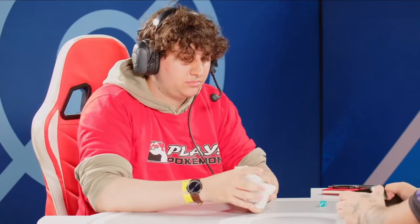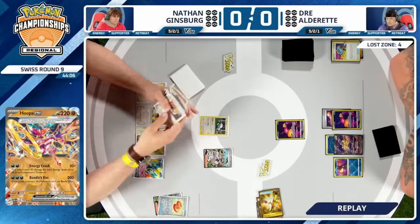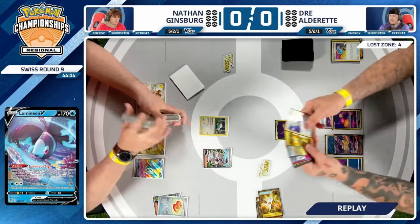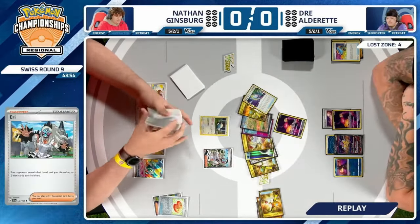That early setup was picture-perfect for Nathan, not so great for Dre. If Dre had had that Lightning Energy at the beginning, he might have been able to pressure without playing anything else — in a slightly better spot — but then he'd have to deal with Mimikyu, which he does have Cramorant for, which we didn't get to see. Dre definitely has a good chance in this matchup; this game was just completely out of control, all thanks to Eerie discarding those cards.